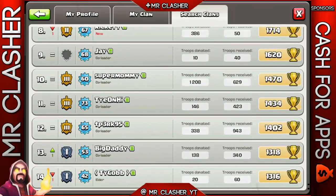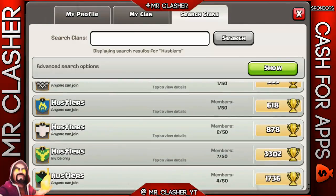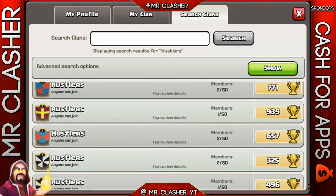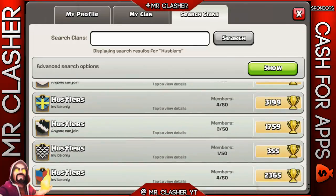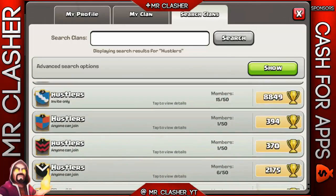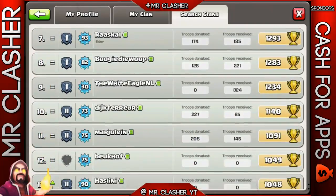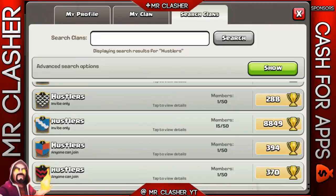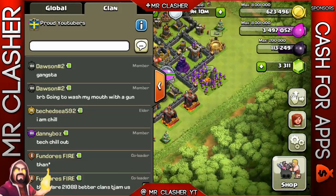Whenever I do base reviews and there are a ton of clans and I can't find the person, I just move on to the next. I'm not sure - there are a lot of clans named like this so it's going to be pretty hard finding his base. Sorry about that if you're watching this video, I can't find your clan. You should have left the clan tag as I said in the video - would have been much easier.